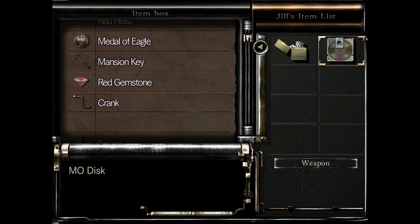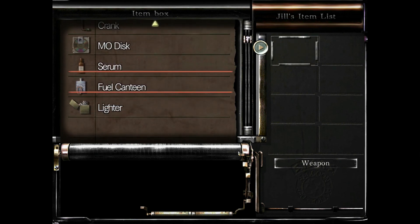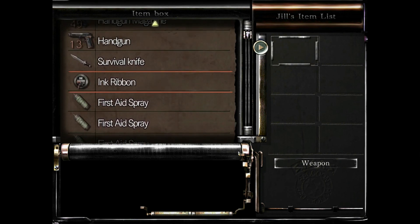Where do you use that red gem? I am intrigued. They've got one, two, three — seven ink ribbons. I can afford it. It's an old typewriter.